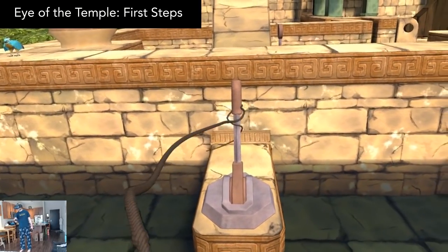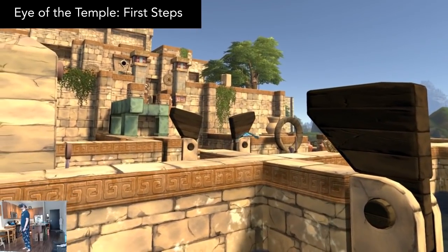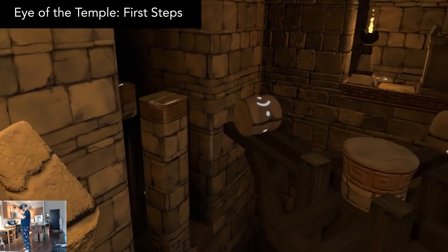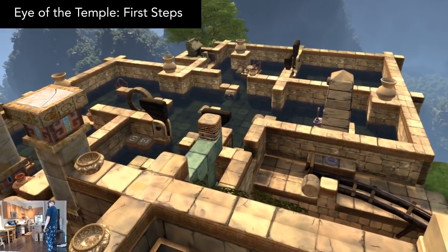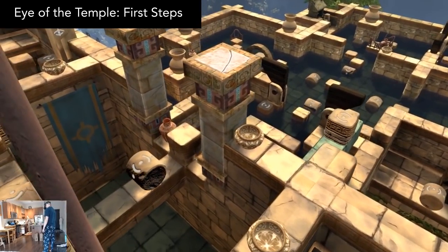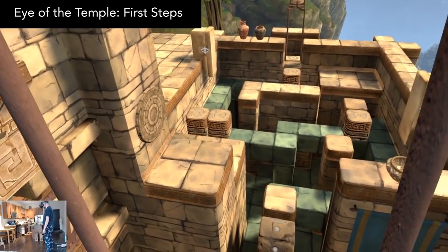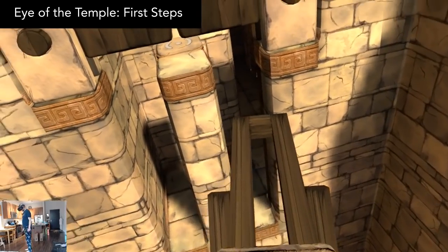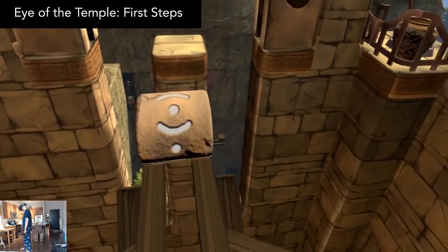On your right hand is a whip to activate levers and attack enemies. On your left hand is a torch for lighting up pedestals. The visual and audio design are very well polished, and the obstacle course design will keep you guessing on where to go. It's rather expansive, and there are often multiple paths to choose from. I got about 20 minutes of play out of this free sampler, and if you have the minimum room scale requirement of 2 meters by 2 meters, then it's a must play.